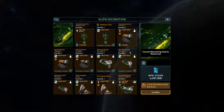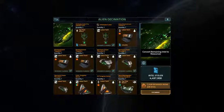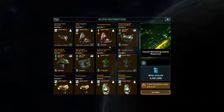Alien Decimation — I got 4.4, almost 4.5 million points. I've got a lot of these already because I'm just that good. Alright, let's take a look at what I need, what I've got, what I want.